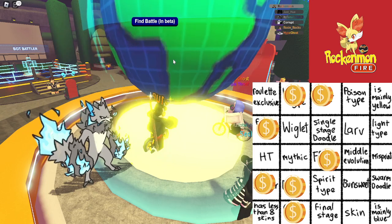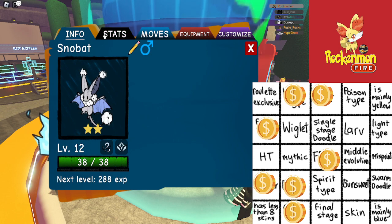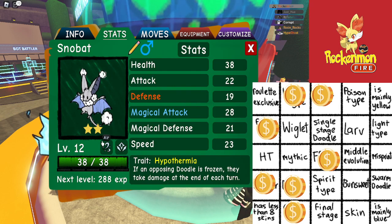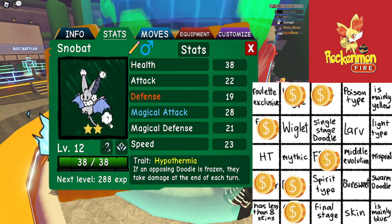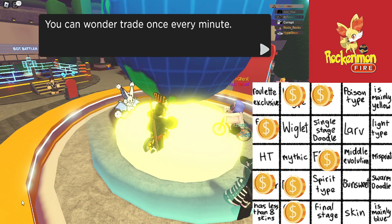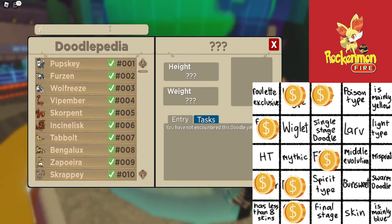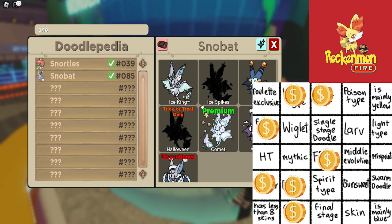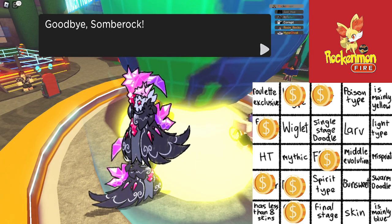Alright, next trade — five star tough leaves, and we got a snow bat. How many skins does snow bat have? It might have more. Alright, so less than eight skins — nope, that is definitely not upsetting skins. Alright, snow bat is not tough.